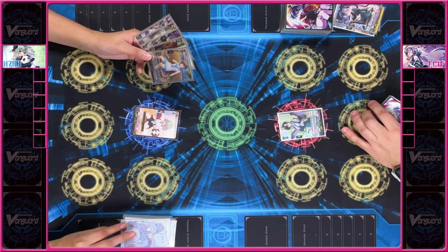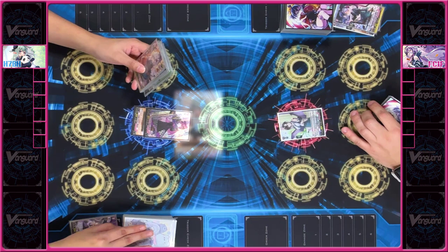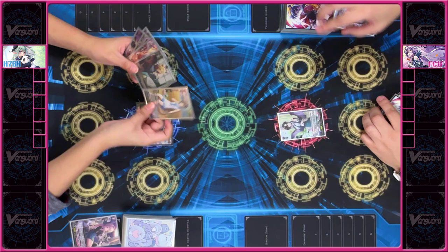I'll draw. I'll discard this grade three so I can ride — Proud of Hard Work, Willista. Since I went second, I'll draw a card. I'll just swing for eight to your Vanguard. No guard. Check. No trigger. Damage check. No trigger.